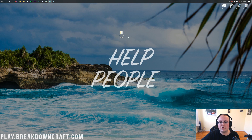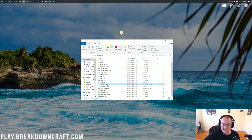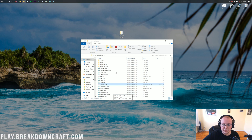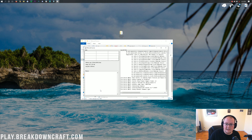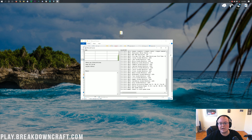Here we are on the computer with our Minecraft server set up. This is a paper server, but it works the exact same for a vanilla Minecraft server when it comes to adding RAM. Currently, if you want to start this server, you just double-click on your jar file — in our case, paper.jar. For you it might be minecraftserver.jar, craftbukkit.jar, spigot.jar, or whatever it is. It will open up a user interface.